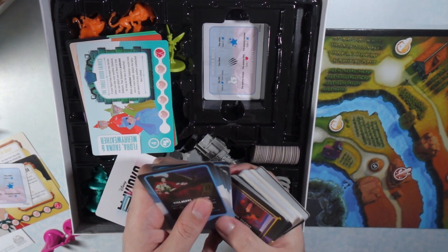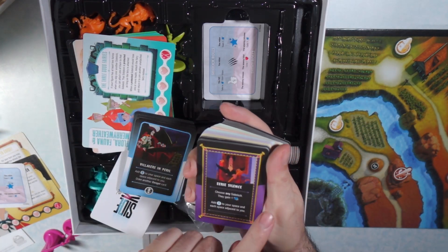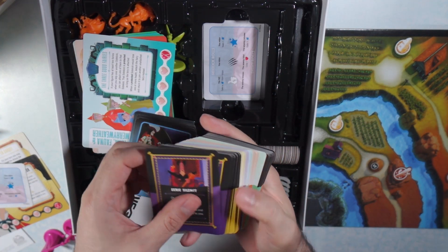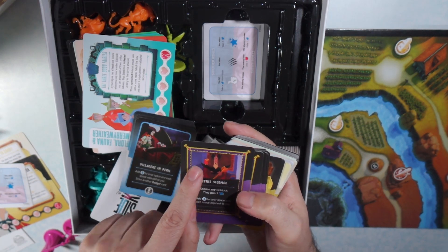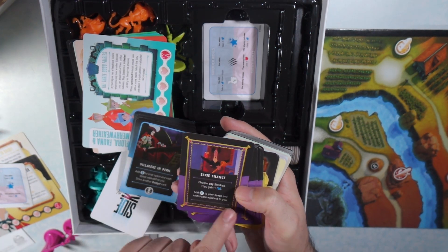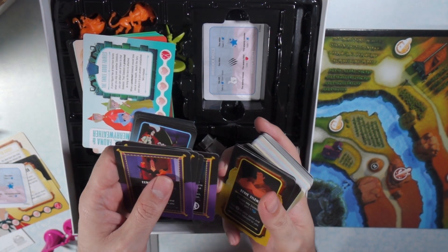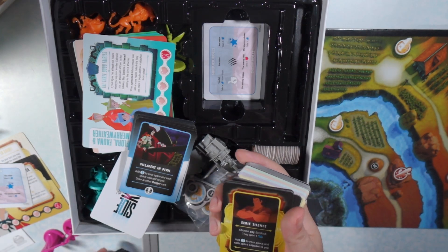Not these blue cards — I'll talk about those a little bit later. But these cards here: this one is for Jafar. It has the carpet outline and this purple color — these are all going to be Jafar's cards. You'll need those.